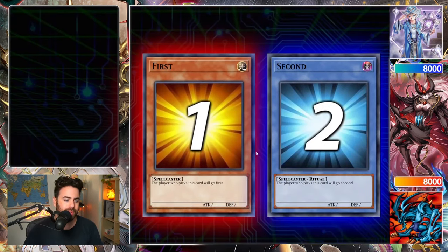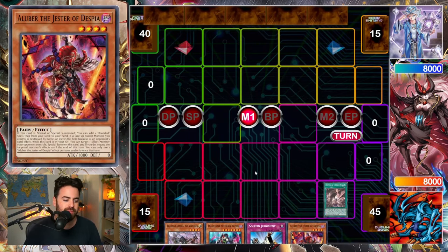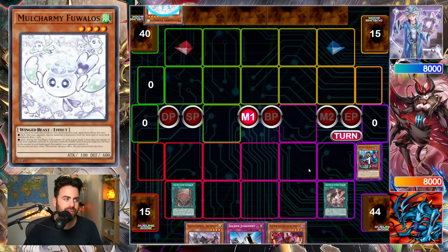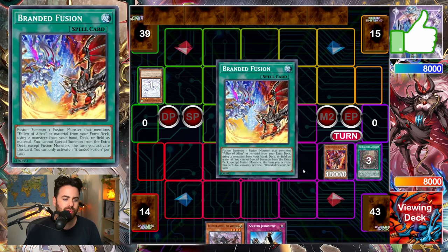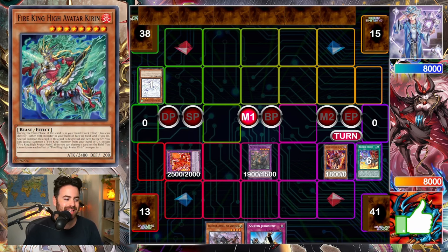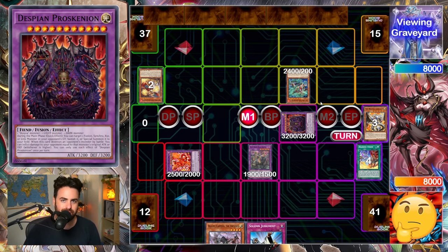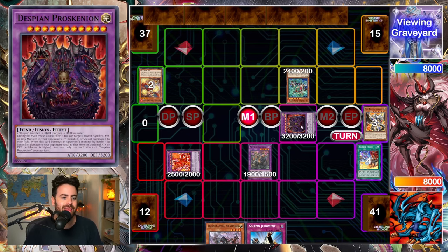They can just spam out the omni negate, then it checks our omni negate and any of our plays — and that's basically it. Kirin connects and destroys, so yeah, it's definitely not ideal. There's nothing we could have done better here, so we scoop. Going first this time, we have Judgment and our Sinful Spoils engine. We tribute the Bellstar, use Hollow Does Amina, get hit with Flawless again, go for the omni negate, go for Aluber, Branded Fusion.